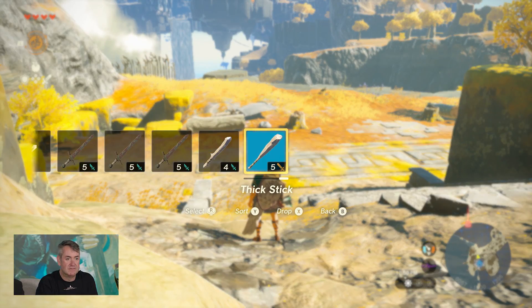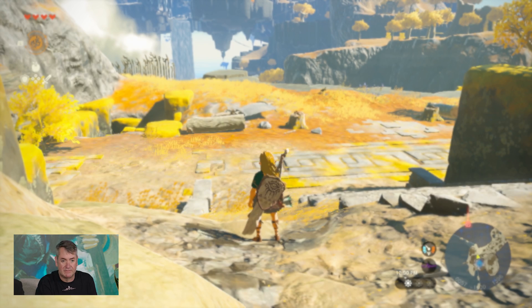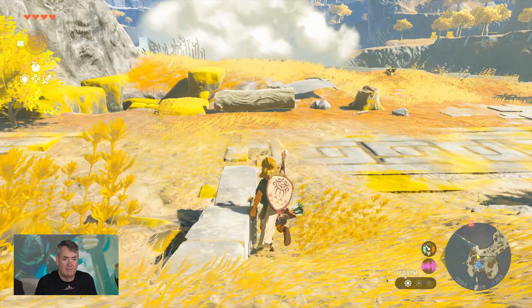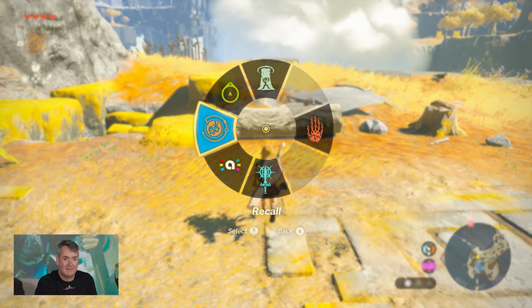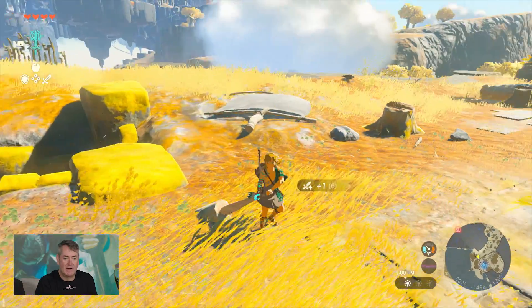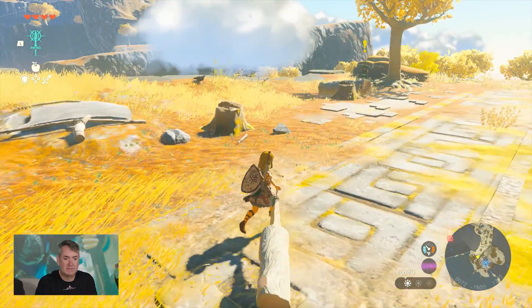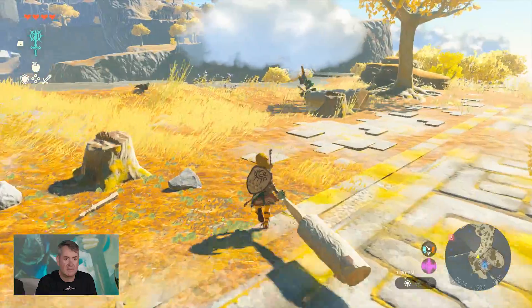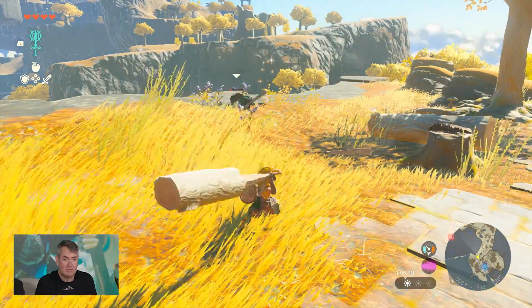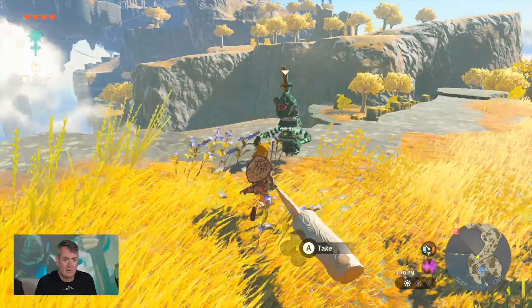As you can see, we've only got four hearts. We're early on in the game so we've got lower level weapons. And we've already got a friend here — he wants to play. So I'm going to quickly fuse this log. That is a big boy. Two-handed weapon. Take a sword. And goodbye.